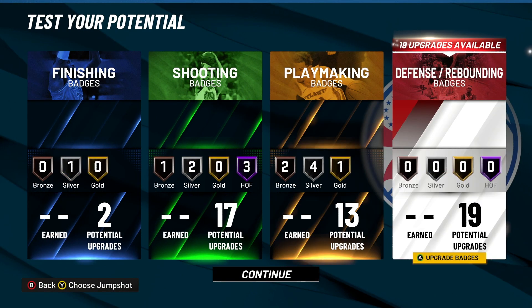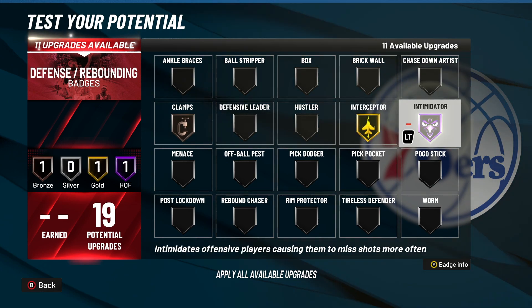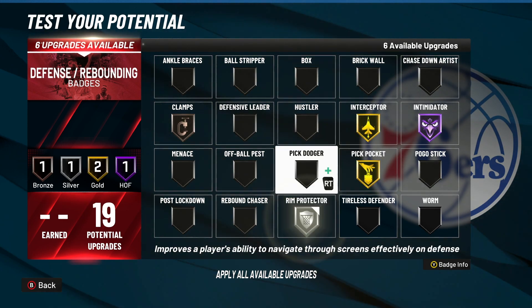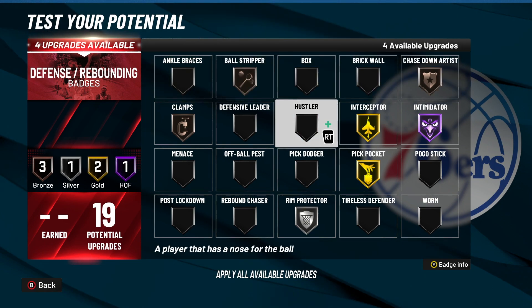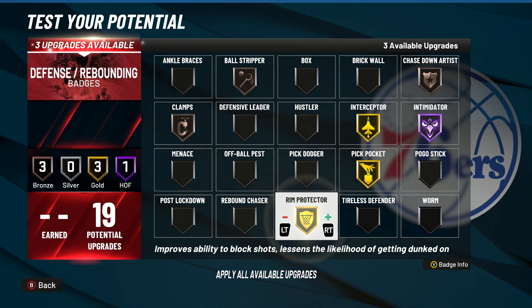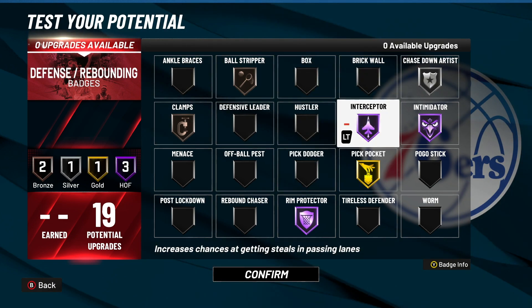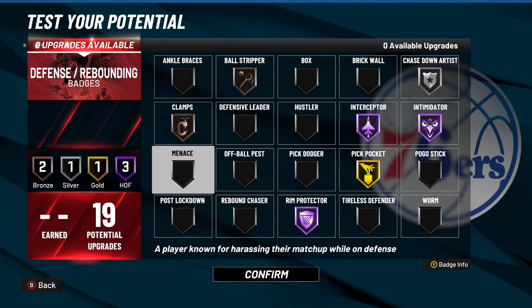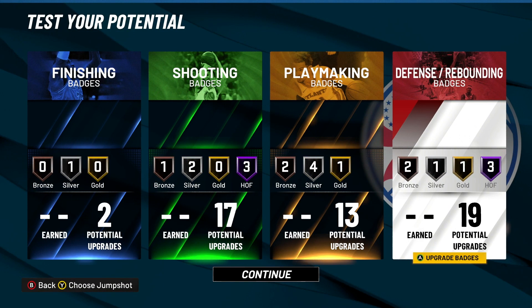For 19 defending: bronze clamps, gold interceptor, Hall of Fame intimidator, gold pickpocket, silver rim protector, bronze chase down, bronze ball stripper. You've got four left to do whatever you want — you could put on menace, upgrade pickpocket to Hall of Fame, put interceptor up to Hall of Fame, or upgrade rim protector. A lot of people say menace works but it hasn't been fully tested yet — let me know in the comments.